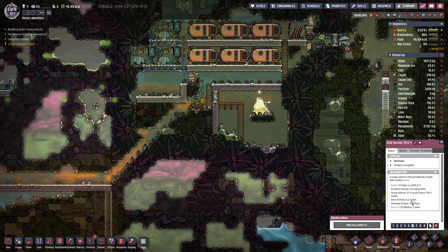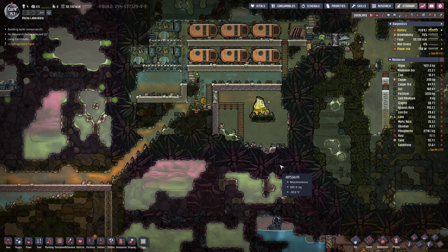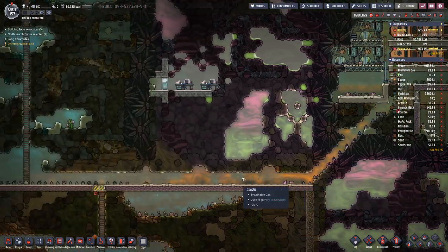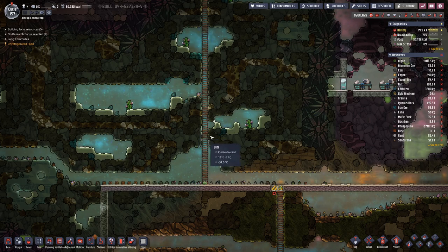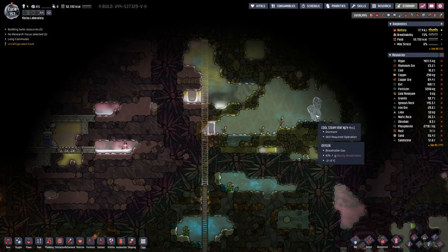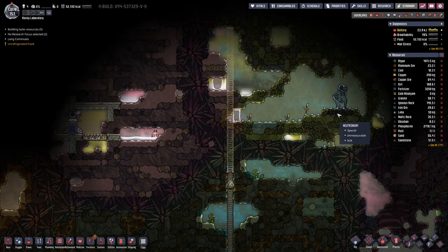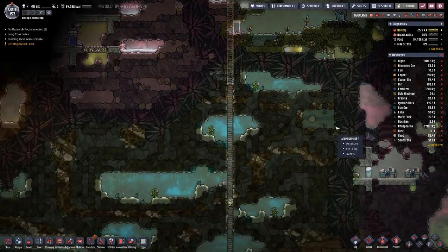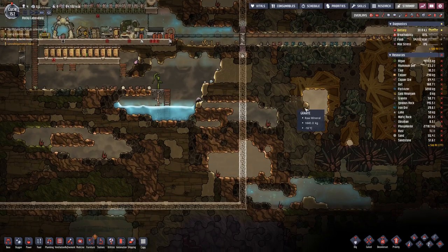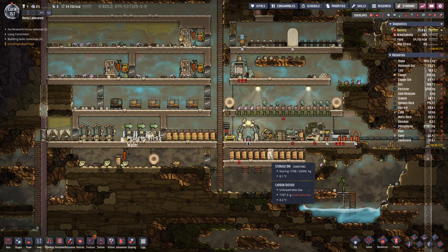Our gold volcano will erupt shortly and that should give us something to do. But while we've been digging up here — looky looky — there is another cool steam vent! We can probably harvest distilled water in order to replenish what we need for our farming setup.